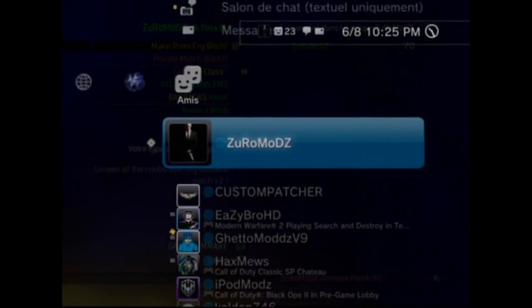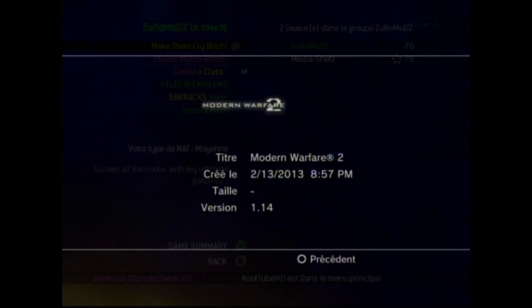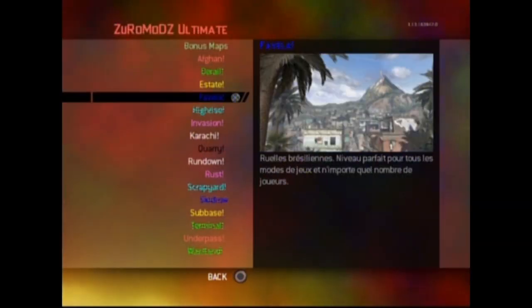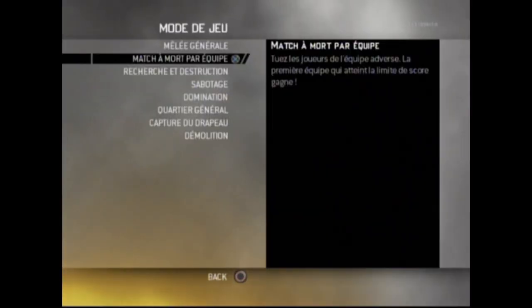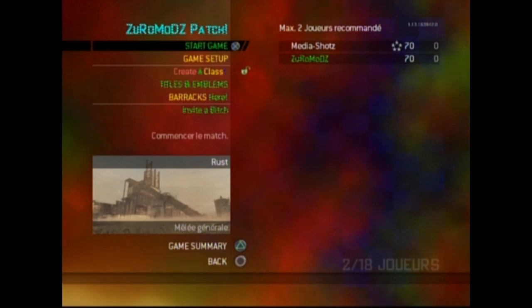I'm going to invite him and just wait. It's on the 1.40 update. I'm going to go in private match, change that for Rust, free for all. Okay, just going to start the game.